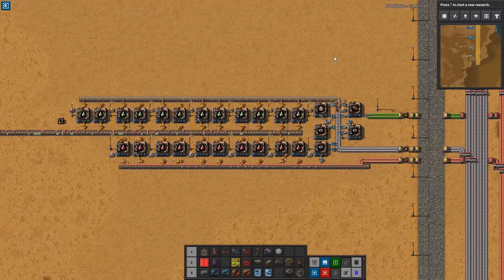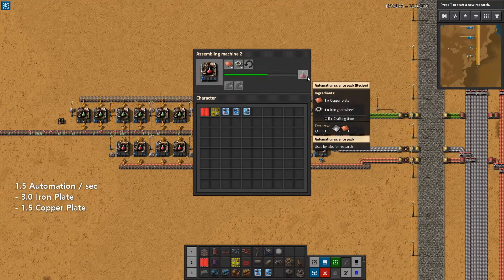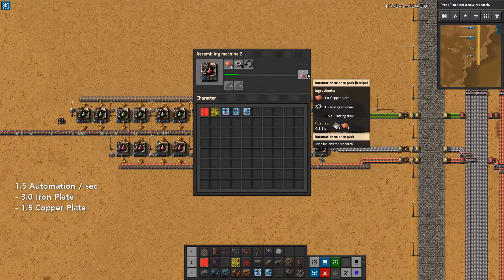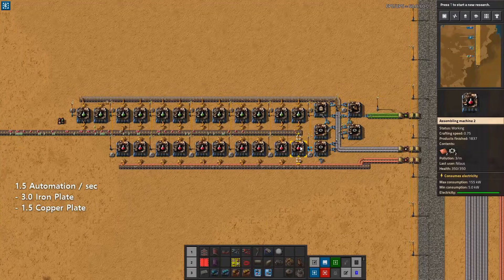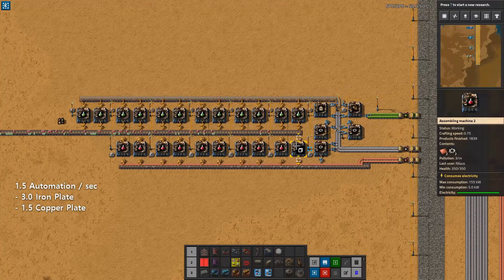The actual builds for red and green science are pretty simple. Red science only needs copper plates and iron gears, and it produces on a five-second build time. With a five-second build, you need 10 assemblers in order to deliver 1.5 per second. The reason it's 1.5 and not 2 is because the crafting speed of assembly machines Mark II is 0.75.